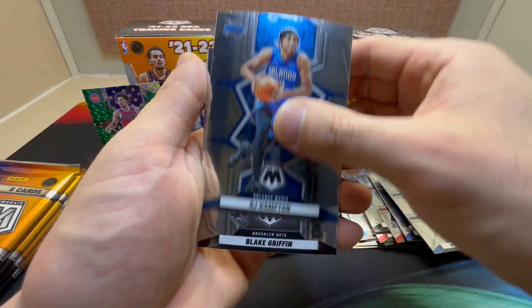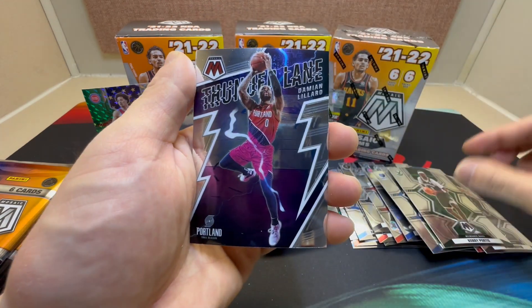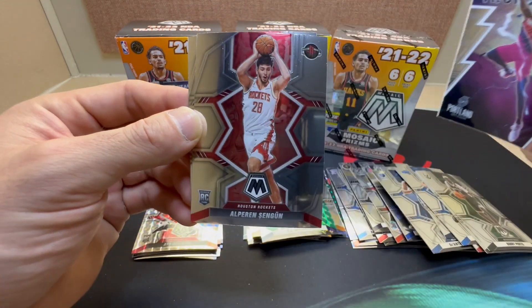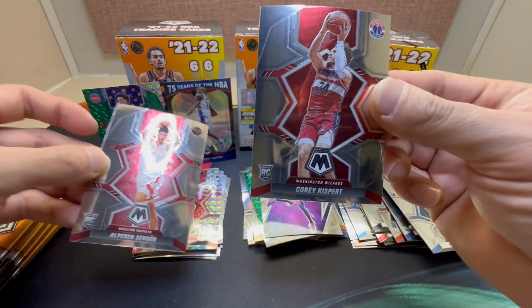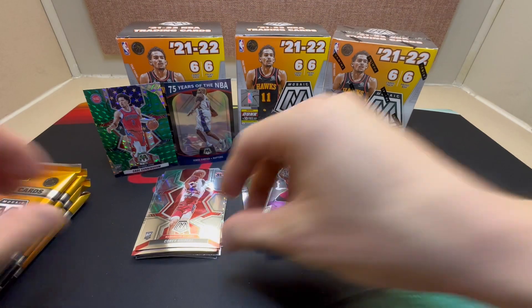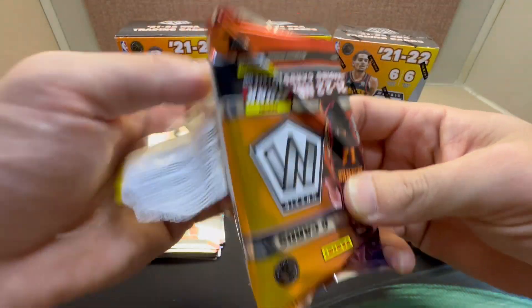We got RJ Hampton, Blake Griffin, Bobby Portis, a nice Thunder Lane of Dame, Alperen Sengun, and Corey Kispert. Already halfway through the second blaster.